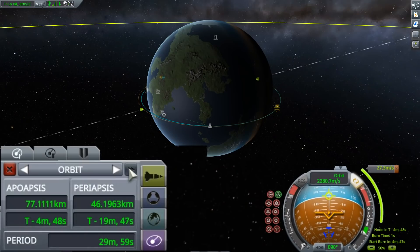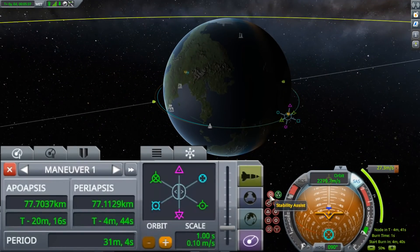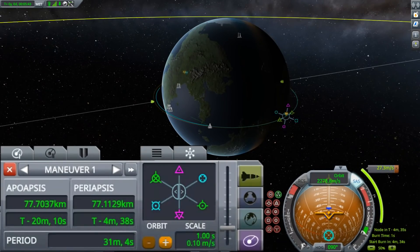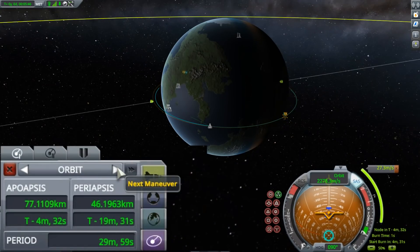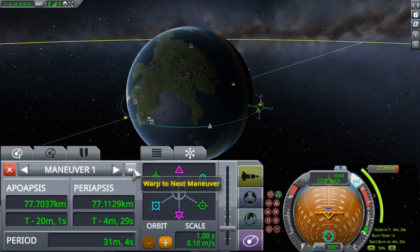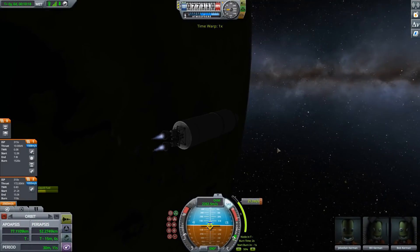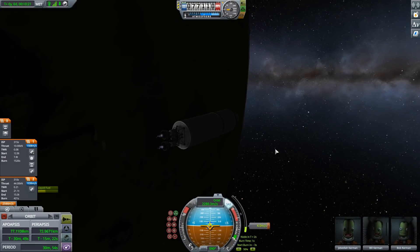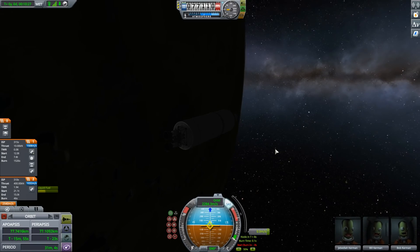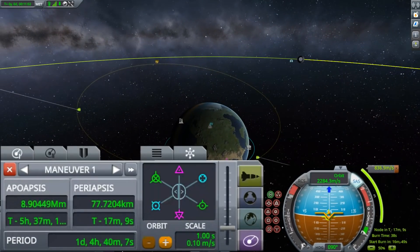Unfortunately, if you click anywhere outside — for instance to aim for the maneuver node in SAS — it assumes you're done with the maneuver node and just reverts to the regular orbit display. I'm not a fan of that, but maybe there's some reasoning behind it. Now we have our maneuver selected; we can actually plan multiple maneuvers in advance and switch through them with this interface as well. We're going to warp towards it and then perform our burn. So far I have not needed any mod to perform all of this and be quite precise compared to stock games of the past.